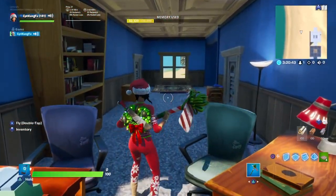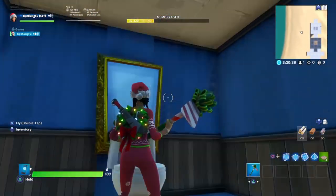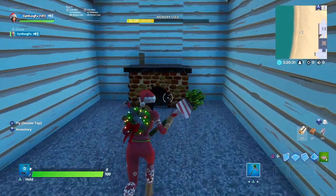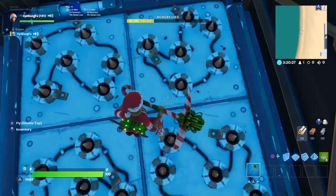I have a few examples set up here for you guys. Example number one: falling right through the carpet. Example number two: crouching and going right through the mirror. And example number three: crouching and going right through the fireplace and of course into a trap.